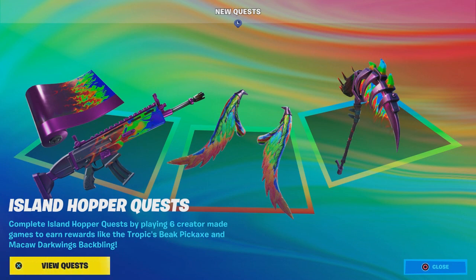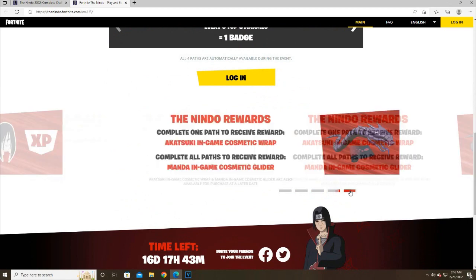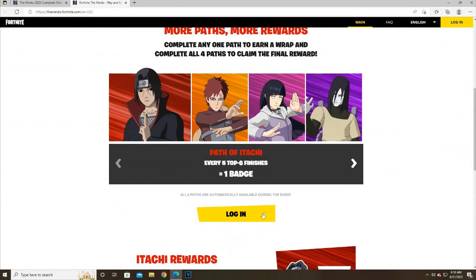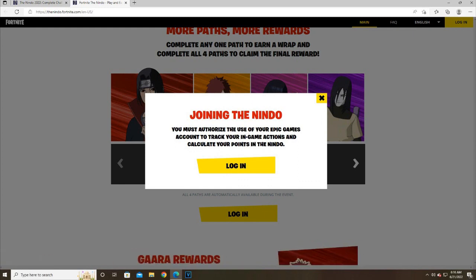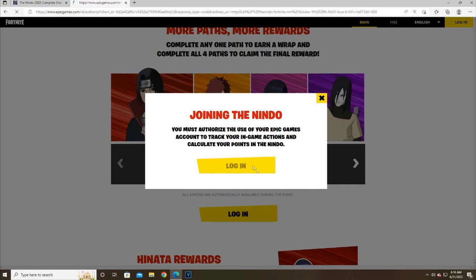Just watch this video and you should be good to go. These are the challenges right here. To get the emote, you have to complete one path to receive rewards. I'll show you how to do that. We're going to click on login — you must authorize the use of your Epic Games account to track your in-game actions and calculate your points in the Nidal. So we're just going to sign in.